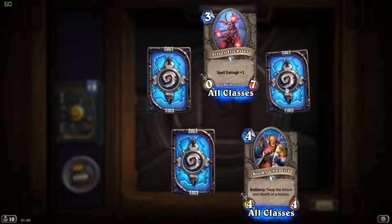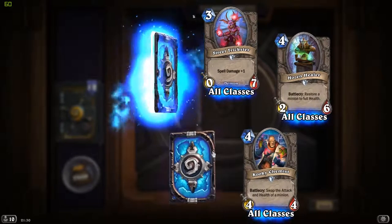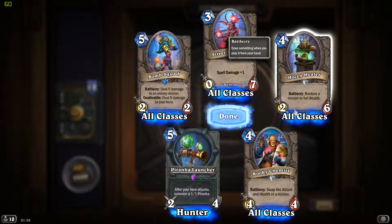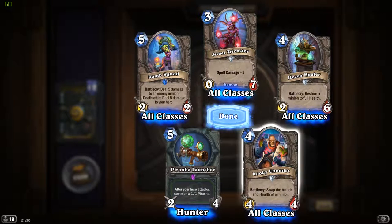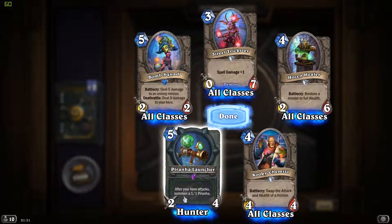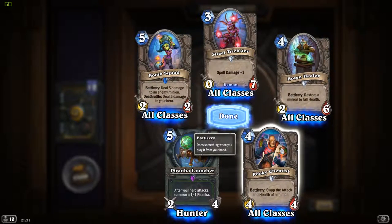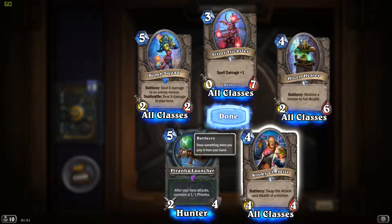Spell damage 0/7. Will this go in a demonology deck? Probably. Will it be working? I don't know. A Hozen Healer - restore a minion to full health, useful, very useful, unless you play low-cost minions. Piranha Launcher: after your hero attacks, summon a 1/1 Piranha - that is weird in so many ways, but I love it! Kooky Chemist: swap the attack and health of a minion - we've seen this effect, but not in this scale.